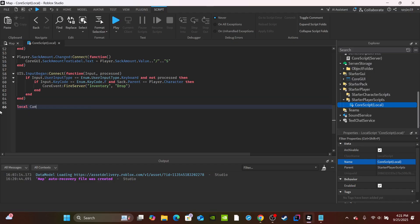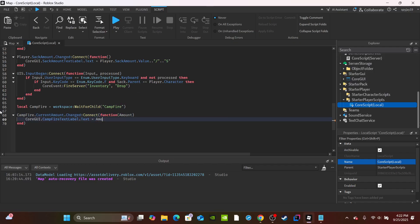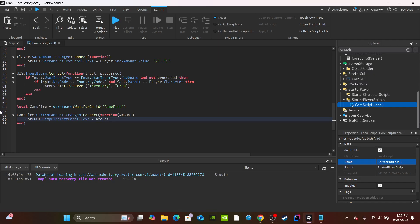After the UserInputService function, create a variable for the campfire: `campfire = workspace:WaitForChild('Campfire')`. Then set up a changed event: `campfire.CurrentAmount.Changed:Connect(function(amount)` and inside say `coregui.CampfireTextLabel.Text = amount .. '/' .. campfire.MaxAmount.Value`. That's it for the local script side - now we move on to the server side.